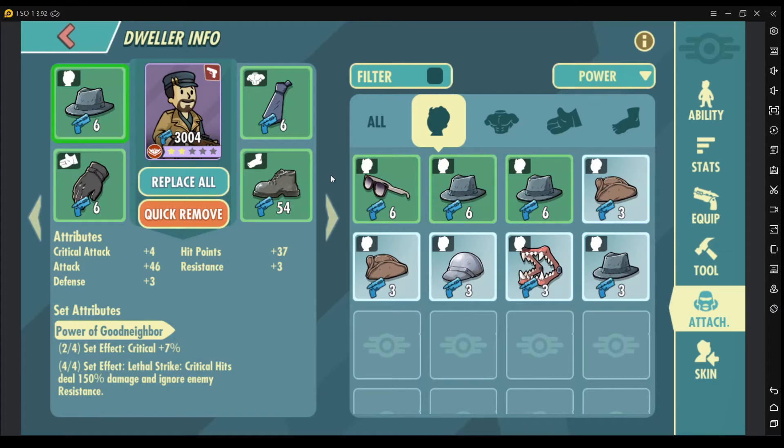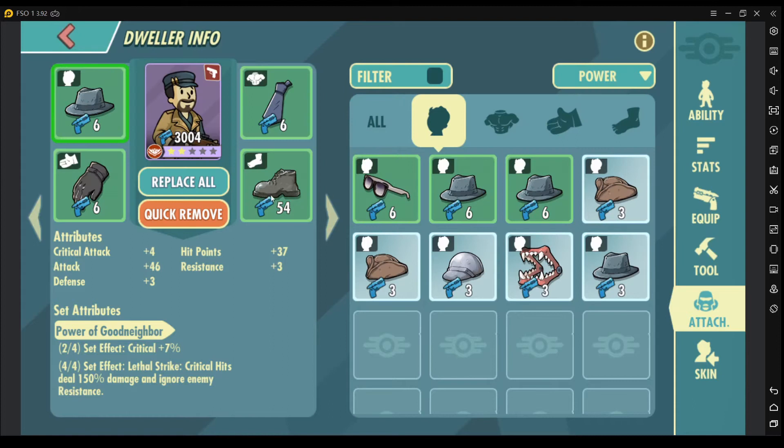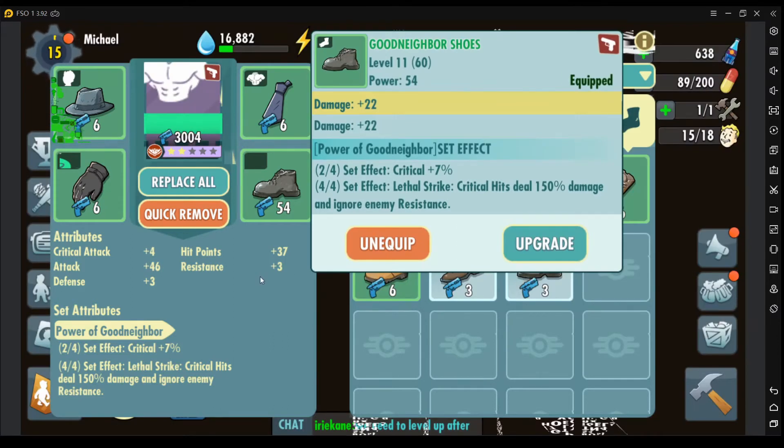The next topic I'd like to discuss is rarities. There are four or five types of rarities for your attachments. The white ones, or the common ones, and the green ones are the uncommon attachments.